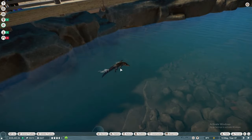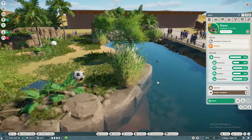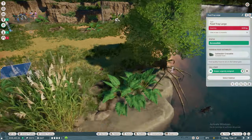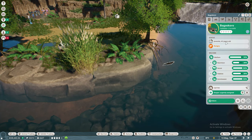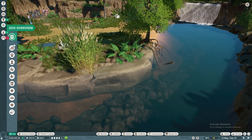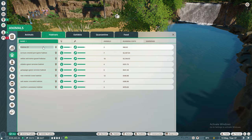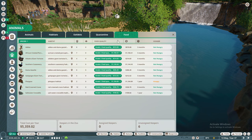The saltwater crocodiles still haven't matured and he's hungry, so let's call a keeper urgently. Let's go to animals, habitats — habitat 25 is the platypus. Let's check saltwater crocodile food: it's grade 3. We should make sure everything is as high a grade as possible and that we're researching.